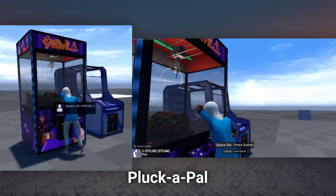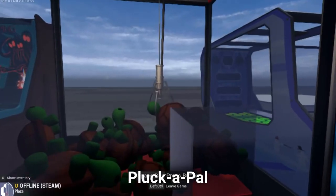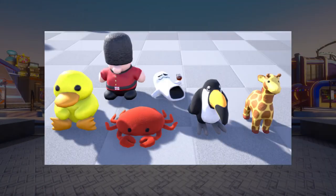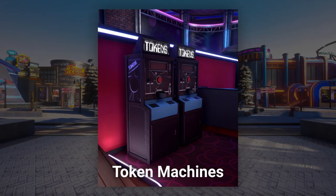Pluckapal has progressed, with networking and replication finished, now with support for different types of plushies. We're still adding more plushies — here's all the new ones. And here are the token machines, where you can exchange your hard-earned units for tokens, which you can use to play in the arcade machines.